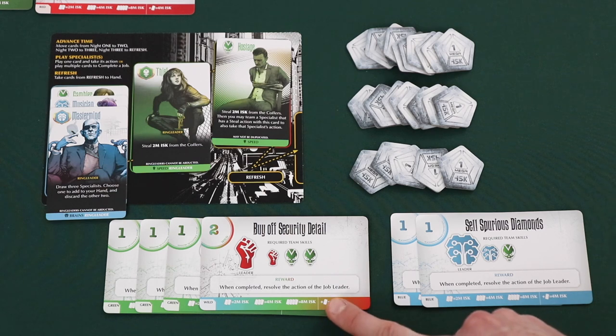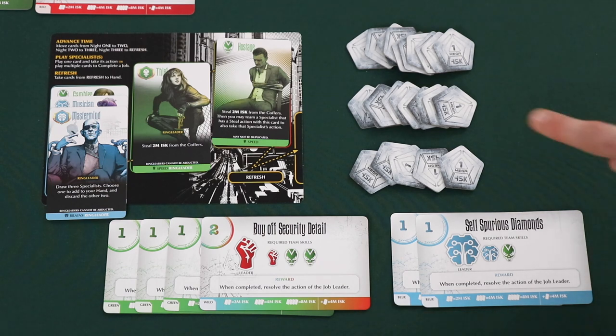Some cards are wild and can be added to any color to complete or enhance a set. Players also score points for ISK tokens collected throughout the game. Whoever has the most total ISK — after adding set bonuses and counting collected tokens — wins. On a tie, the player with the most completed jobs wins. If still tied, the player with the fewest specialists in hand, hideout, and refresh area wins.